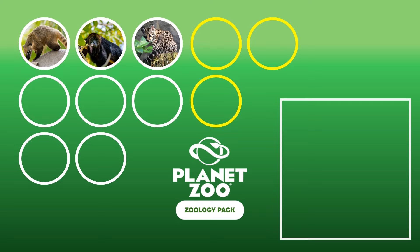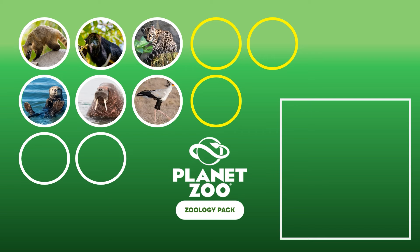These three would be the simpler additions. I assume that during production of other packs, some animals were started but didn't make it in — that's totally normal. We even saw that in the data once: the Emperor Penguin was found in early data but was essentially replaced by the King Penguin. So these three animals could be recycled models from the past that didn't make it into certain packs.